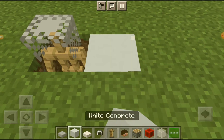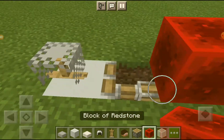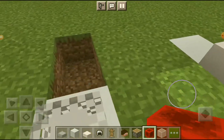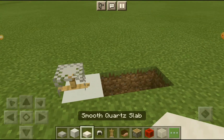Then you're gonna need white concrete, or whatever color you're gonna use, for the bottom. Then add a piston and push it into the armor stand so that'll cover the armor stand placement.